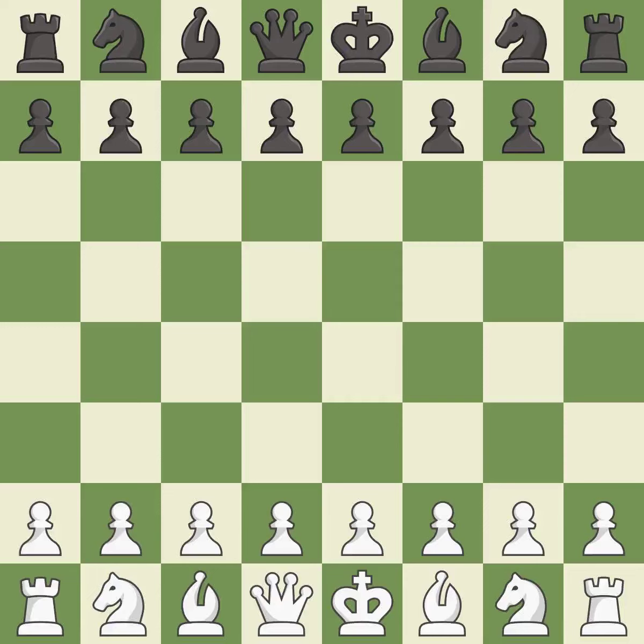English Opening, Symmetrical, Hedgehog Defense. 7.d4 cxd4 8.Qxd4 d6. Giveaway — one player was winning but then gave it away. White really outplayed Black in that one. Both players had an amazing opening, and both players navigated the middle game well.